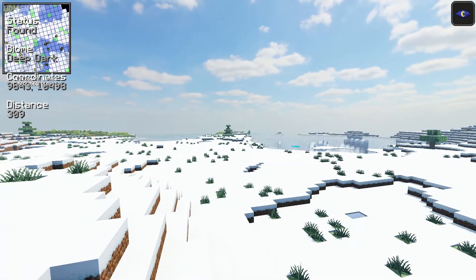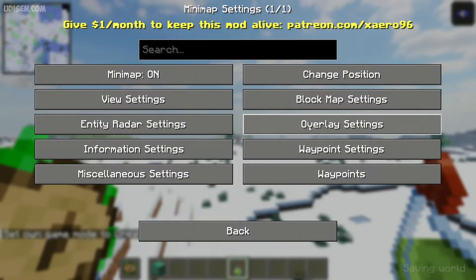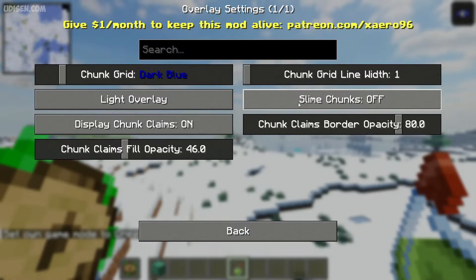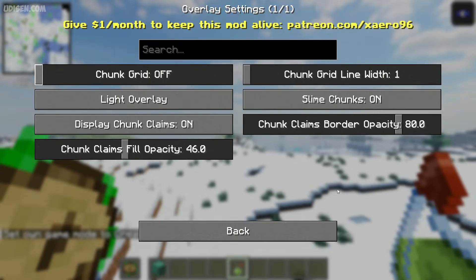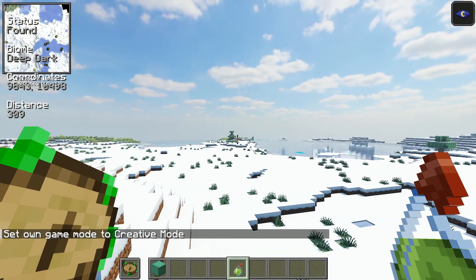If you want to deactivate what you did, open settings again, go to Overlay Settings, and deactivate Slime Chunks. Deactivate, and you won't see this anymore. It's easy.